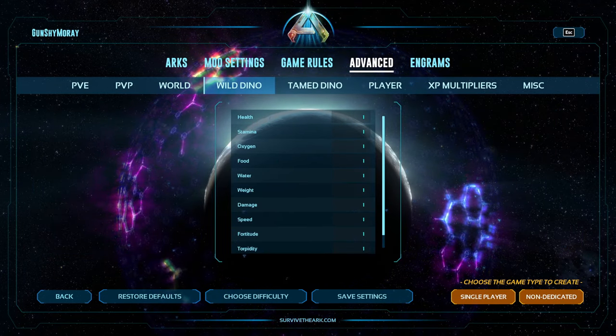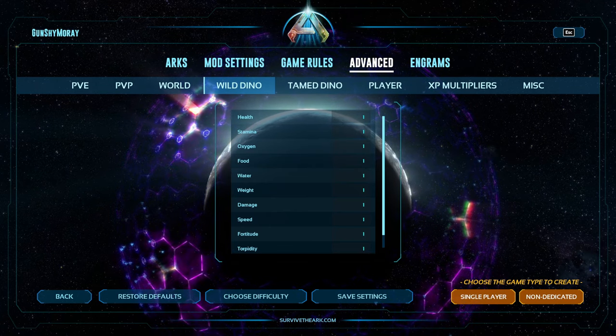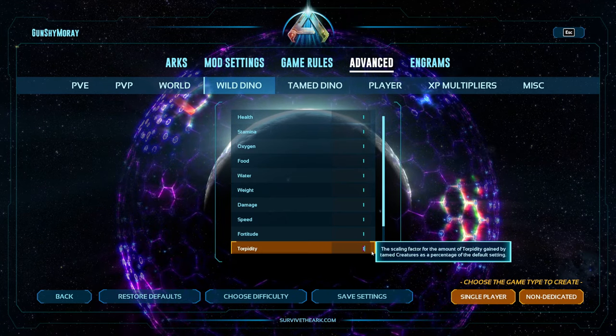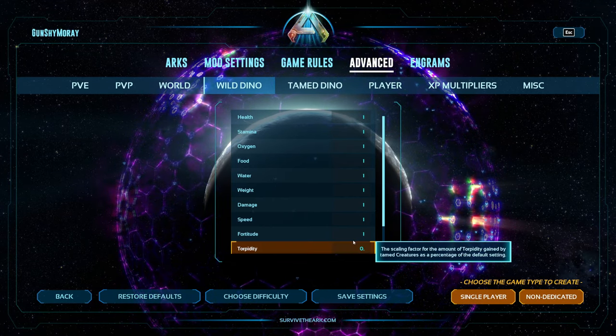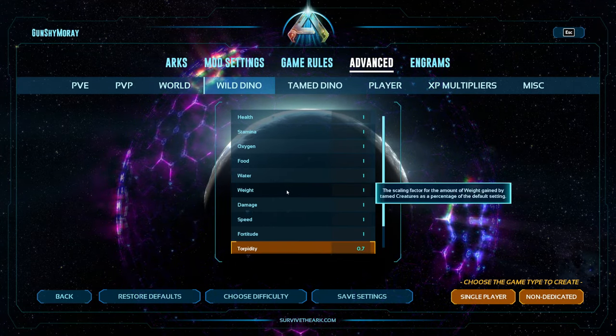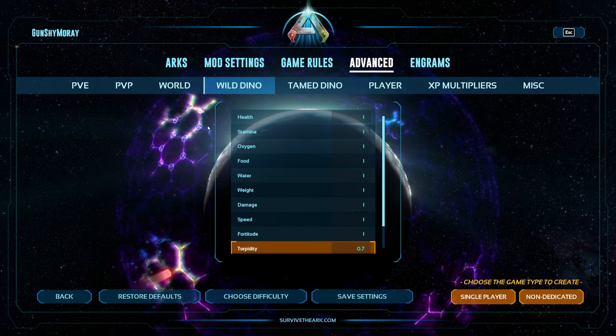Now over in Wild Dinos — the only thing I've changed here is the torpidity. I've actually dropped this down so that wild creatures have less torpidity, which means it should take you even less tranqs to knock them out. Technically it makes everything a little bit easier to tame.